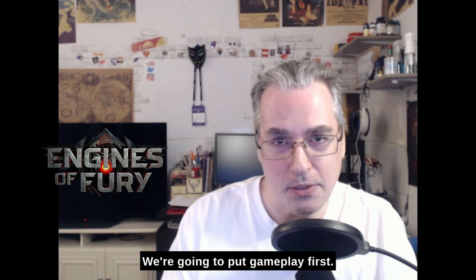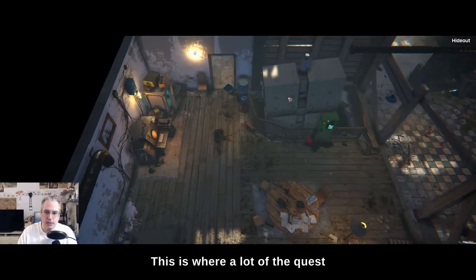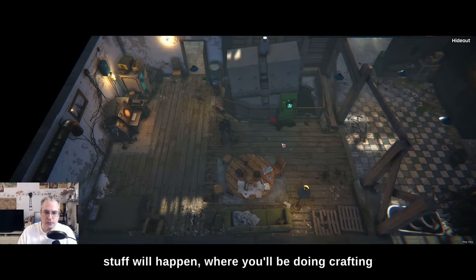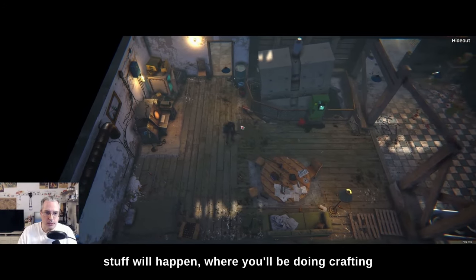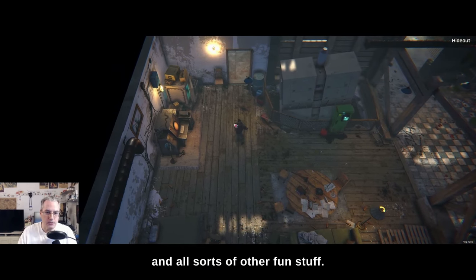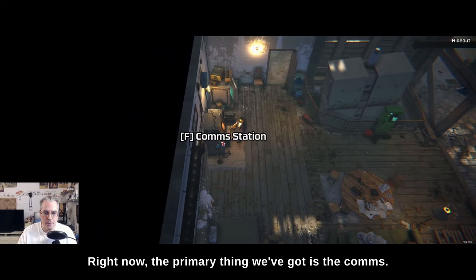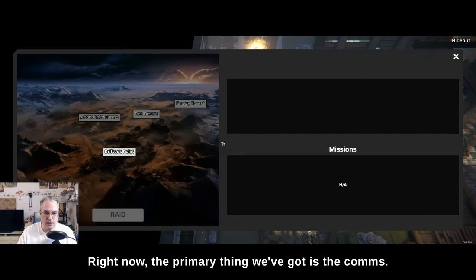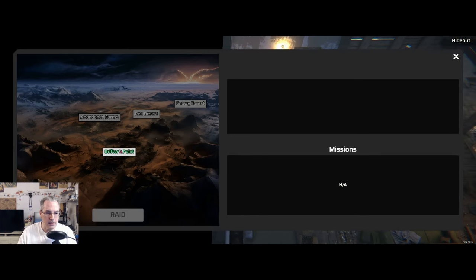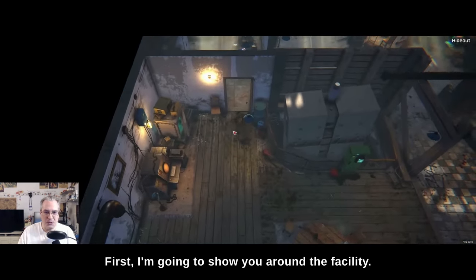We're going to put gameplay first. Here we are in your base of operations. This is where a lot of the quest stuff will happen, where you'll be doing crafting and all sorts of other fun stuff. Right now, the primary thing we've got is the comms. We can go straight into the gameplay, but we're not going to. First, I'm going to show you around the facility.